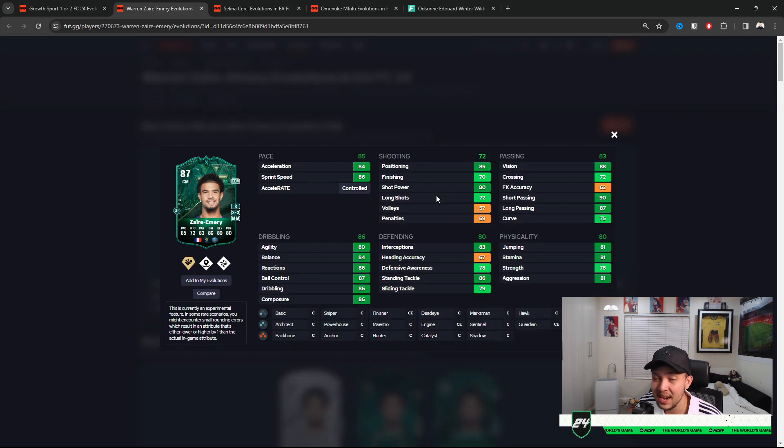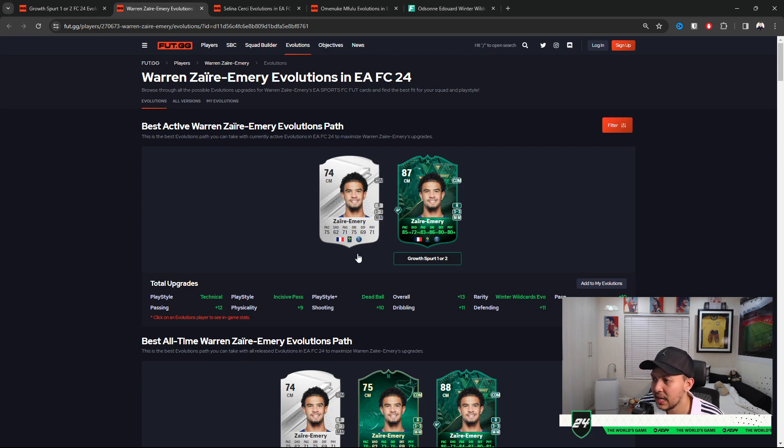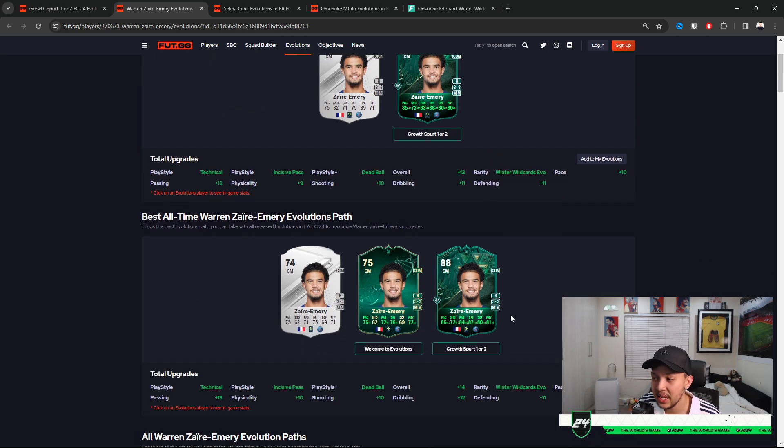Now talking about a very nice box-to-box card — Zaria Airmury. If you add an engine, someone that went from a silver card to 88 acceleration and 90 sprint speed — this card is looking phenomenal. The only downfall is the three star three star, and that's it. Put him in a 4-3-2-1 as an RCM and he will be amazing. He has PSG links to Kolomwani and Mbappe, and you can even get him to 88 if you added him to Welcome to Evolutions.